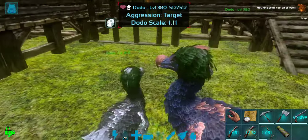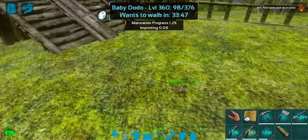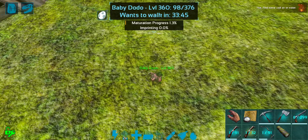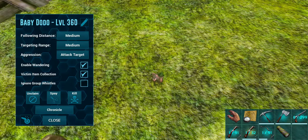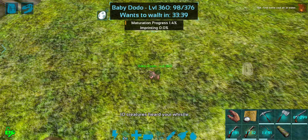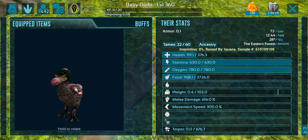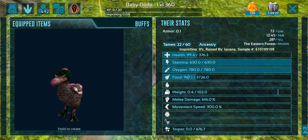So this dodo — or this chicken — can actually go ahead and sit in the chicken house, and this is going to be the new one that we're breeding with. Let's go ahead and disable that. I do want to get some really good OP chickens, so that's going to be something super important. I want to look for mutations.